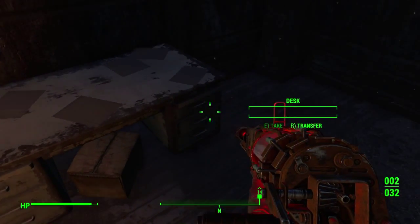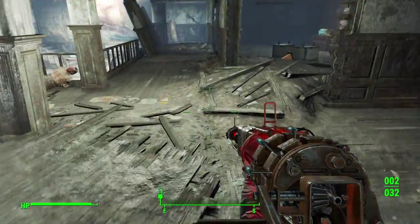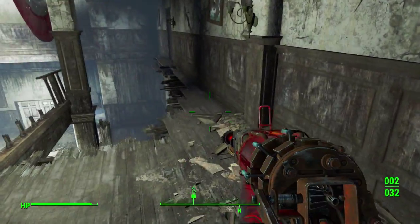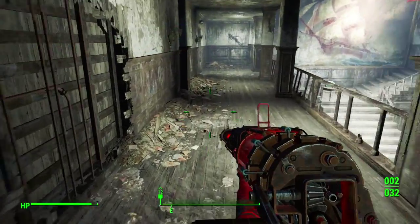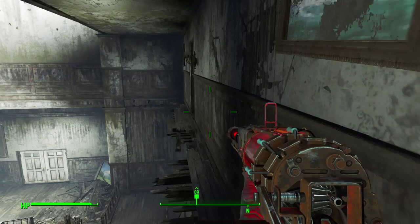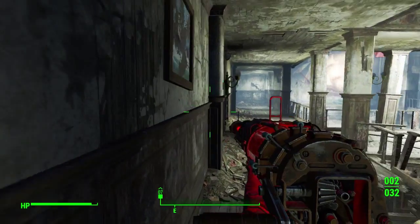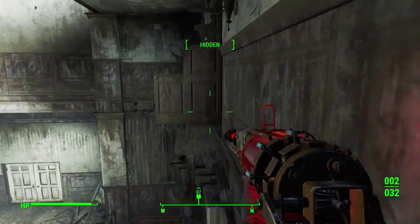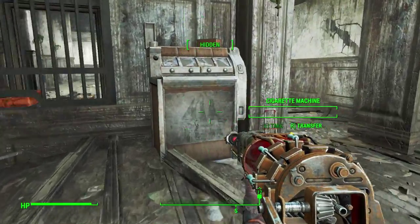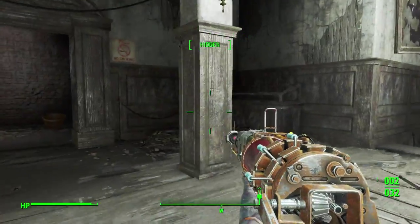Cap stash — everyone loves caps. This is the guy we killed when we first came in. There is a door over here and a door over here. Sometimes it requires a little finesse to get in, as you might appreciate. Oh, a bobby pin box — forgot about that.